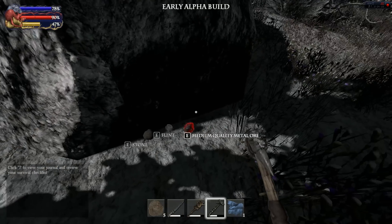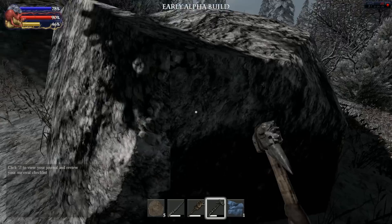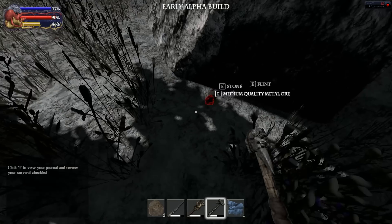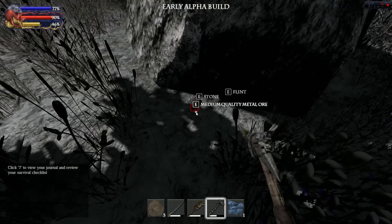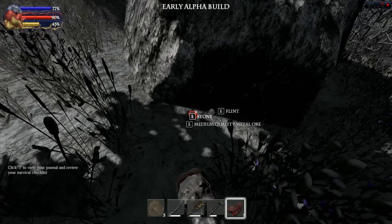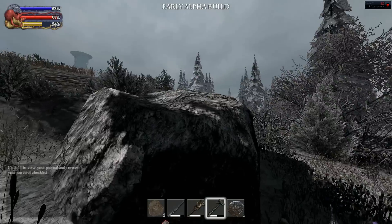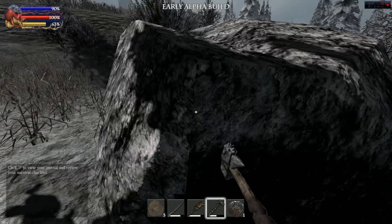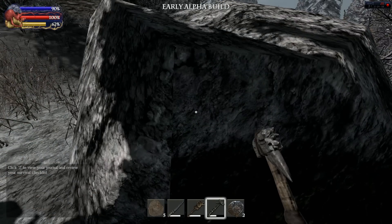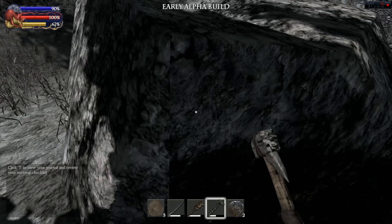The town is literally right below the pillar. This rock is giving me lots of medium quality ore — that's good stuff! This rock has been good to me.